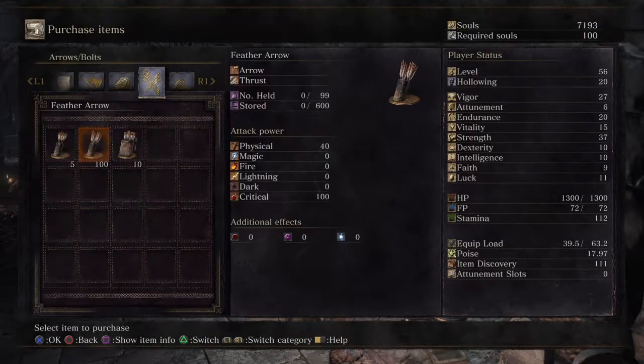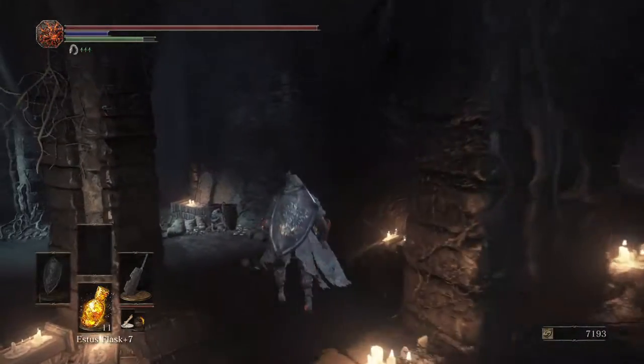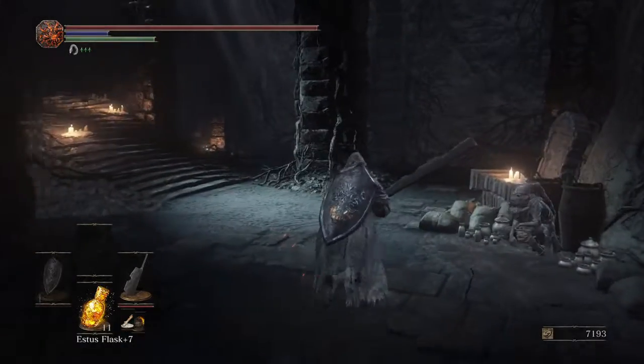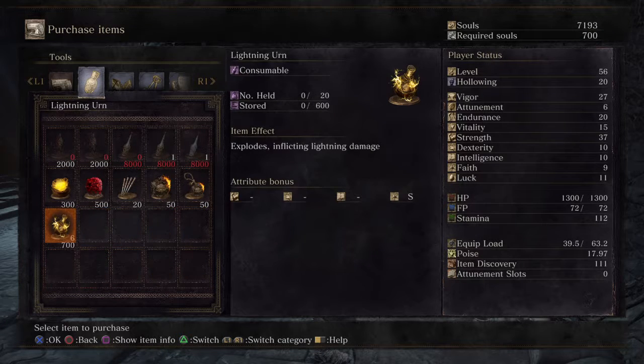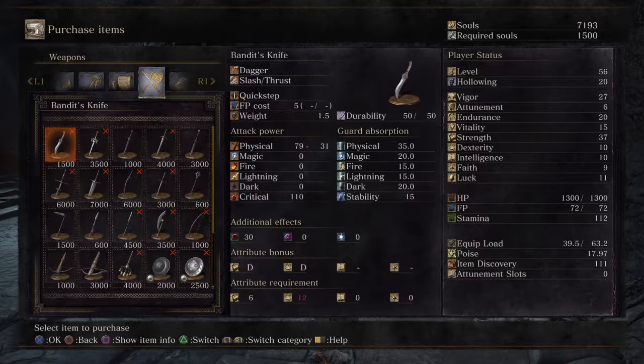Greyrat sells the really good stuff. You can send him off one more time, but buy everything from him before you do. He sells Twinkling Titanite cheaper than the normal price — about 15,000 versus 20,000 — so they are a bit cheaper here.